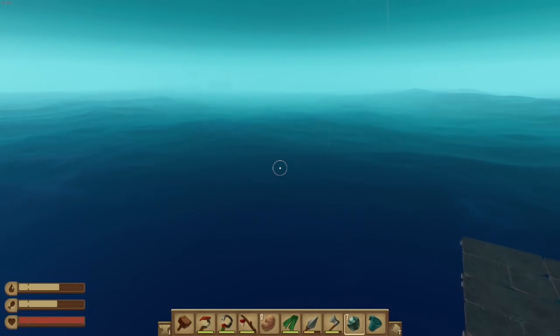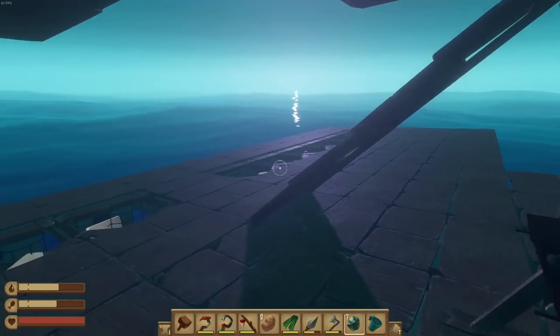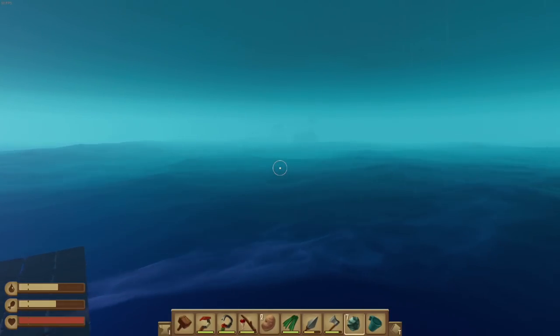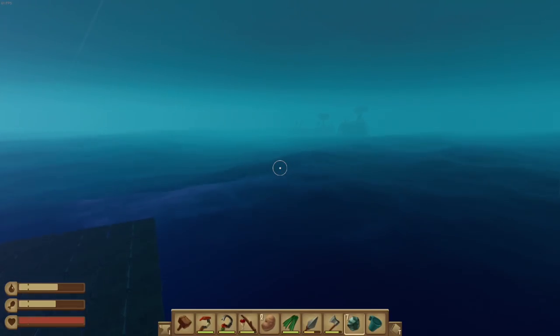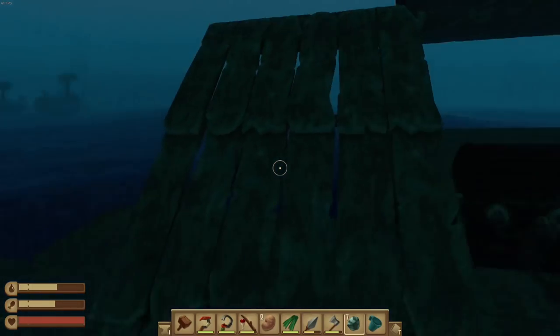Whoa, what do we have over there? That looks to be a huge island — it's definitely like two islands together. Don't tell me this is where the llama's at. Is this the edge of the big island? There's no way I just accidentally found a big island. There's no way I don't believe it. Maybe... maybe.